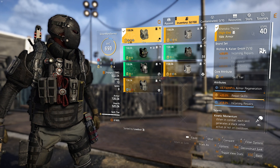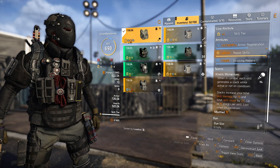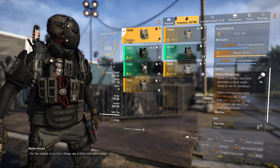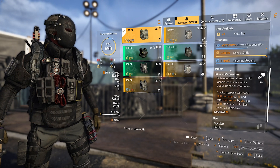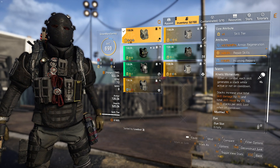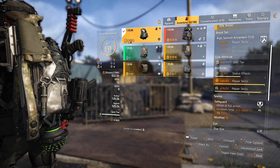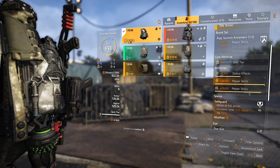Depending on the situation, if you want to go for the most output on heals you want to be using Kinetic Momentum, which increases your skill repair up to a maximum of 15 stacks — so 15 stacks is 30%, and that's per skill, so you can get a maximum 60% increase in healing, meaning you'll be repairing your teammates' armor more than usual. Using the backpack talent Safeguard — if you're taking damage — also gives you that extra boost in healing.